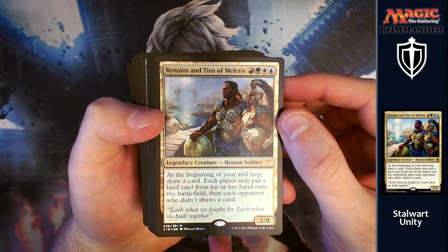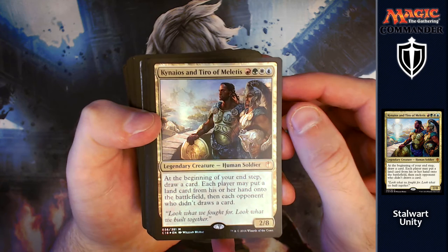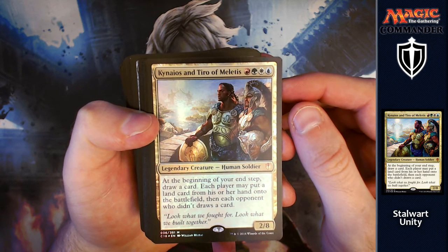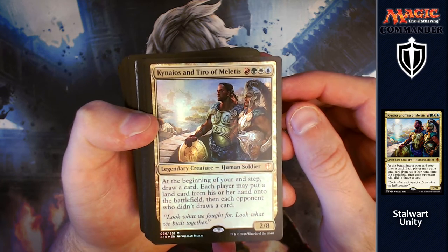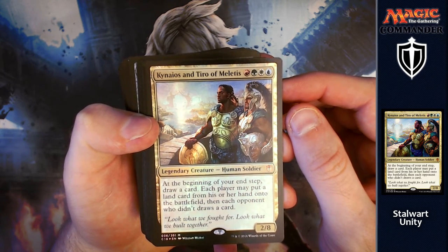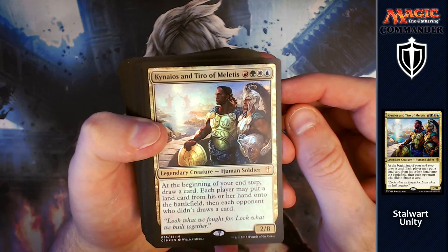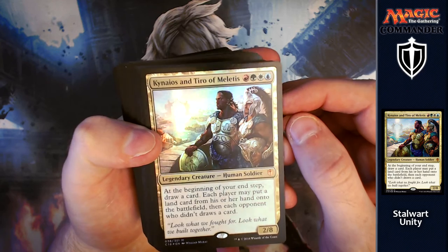First up we have Kynaios and Tiro of Meletis. For red, green, white and blue you get a 2/8. At the beginning of your end step, draw a card. Each player may put a land card from their hand onto the battlefield, then each opponent who didn't draws a card. It's a really nice way of saying 'look guys, I'm doing really nice things here, you don't want to attack me.' As a 2/8 he's going to survive most things and people just won't want to get rid of it.